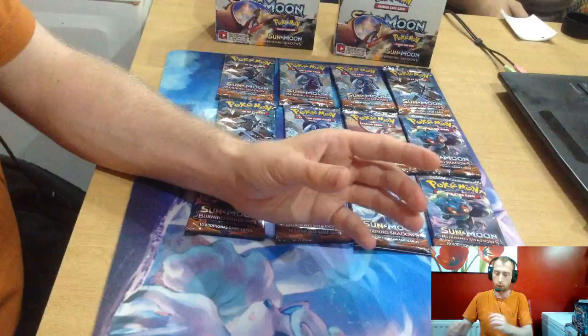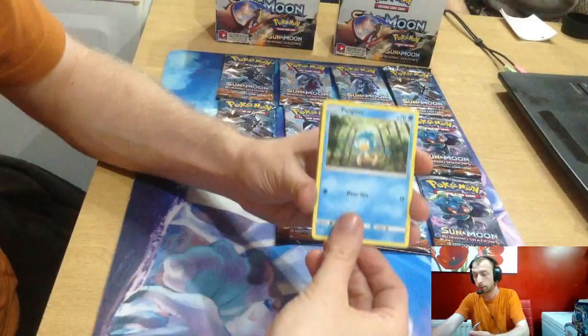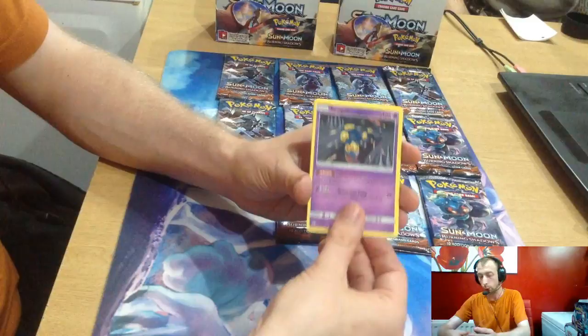Halfway there for a set. Green code. We've got Pampour, Caterpie, Porygon, Zorua, Oddish, Simisage, Electivire, Psychic Energy, and another Simisage. It's a Vaporeon. Wiki.